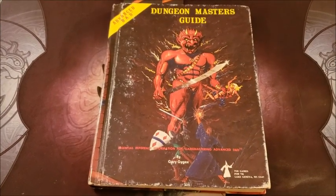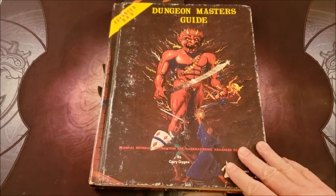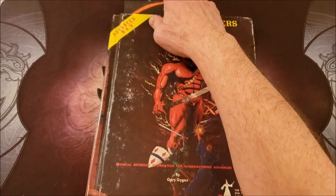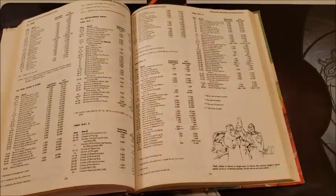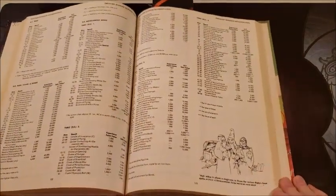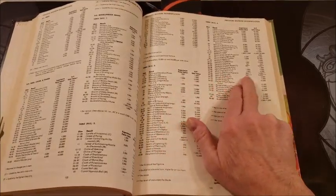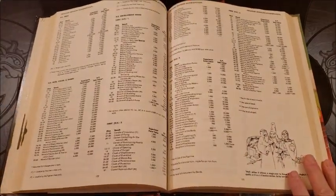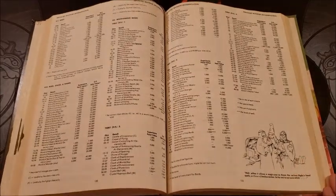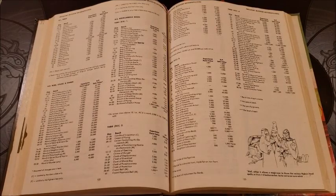Nolzur's Marvelous Pigments — this is an interesting magic item, one I've always liked. I enjoy giving it out and I've enjoyed getting it a couple of times from DMs. So we're going to take a look at the value first. How many experience points do you get if you get a pot of Nolzur's Marvelous Pigments? Well, it's 500 XP with three stars, and it's per pot of pigments — so 500 EXP per pot. They come in usually in groups of one to four, so up to 2,000 experience points. And yes, we still award experience points for magic items in my game.